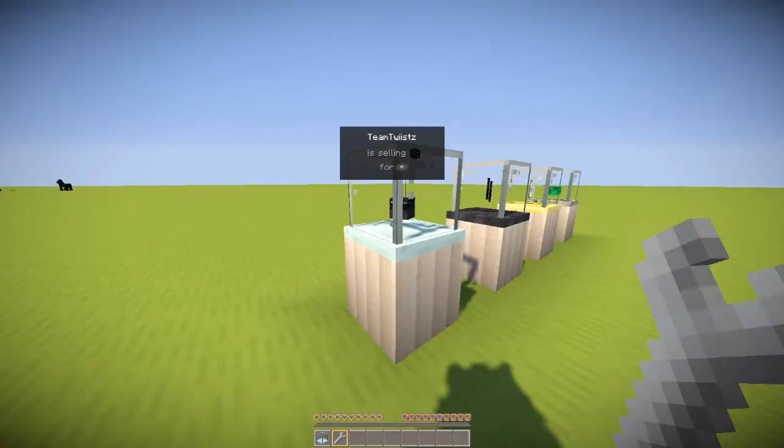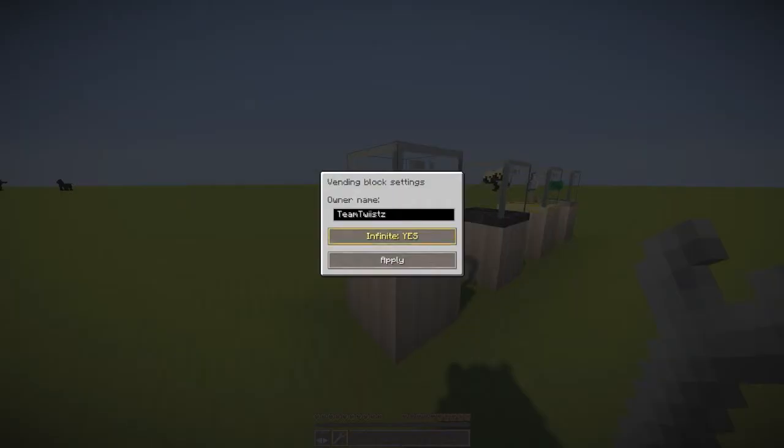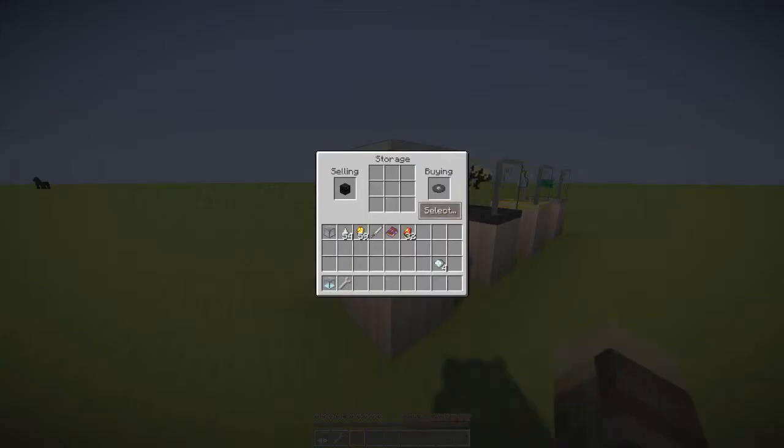Another cool thing you can do is right-click your vending block with the wrench and enable the infinite option. What this does is enable an infinite amount of the selling item — that means you don't have to fill the entire storage area with ender chests if you want to sell a lot of ender chests. That could be very useful if you want a huge storage system and don't want to fill up the storage with the item you want to sell.